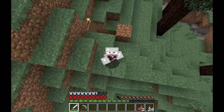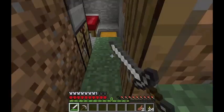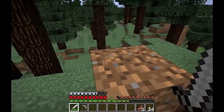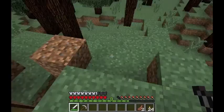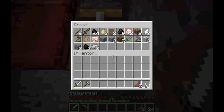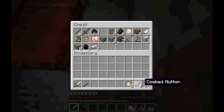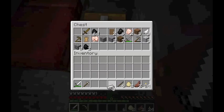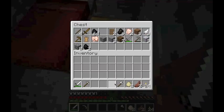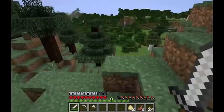Hey guys, it's the Legendary Banana and we are playing Minecraft Hardcore — this is episode two. This video I want to find a better cave and hopefully get deep into it and possibly find diamonds. Maybe a chicken farm wouldn't be bad to start, and I need some wood. I'll make an axe right now, chop down some trees, and then make a chicken farm.